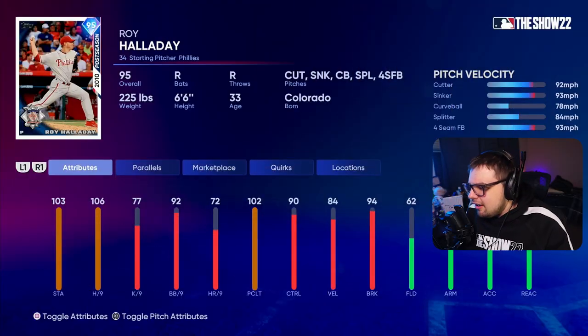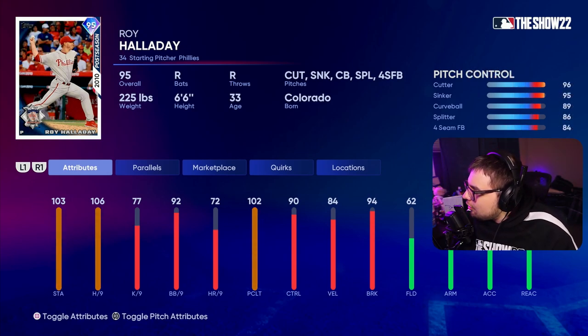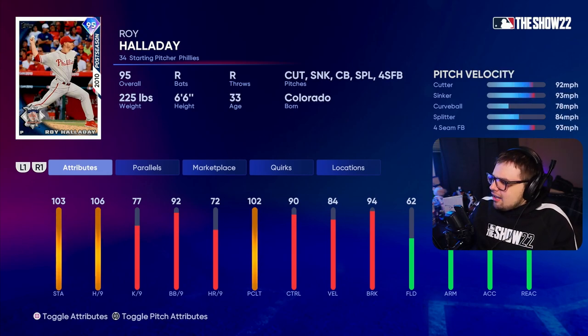So we got 95 Roy Halladay - I got him very quickly in the program, sold him, and bought him back around 40k on the market. On paper he seems like a top-tier starting pitcher in the game: 106 hits per nine, good stamina at 103, top-tier control, and very good break. I'm interested to give Roy Halladay a go.